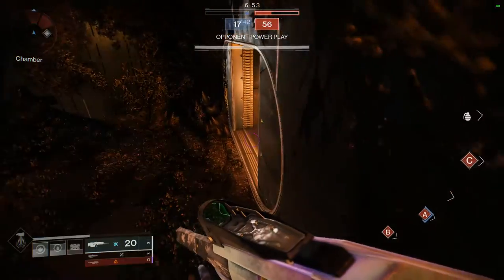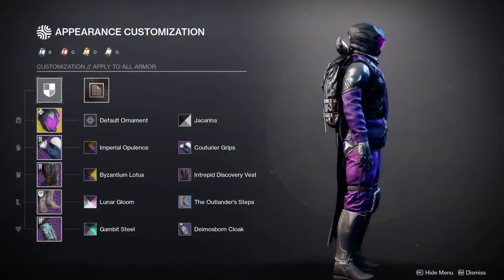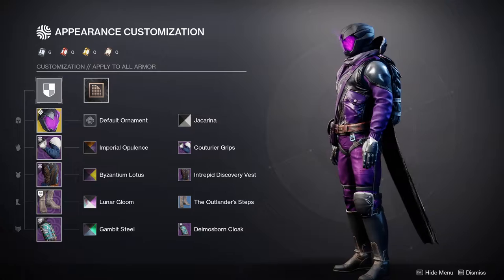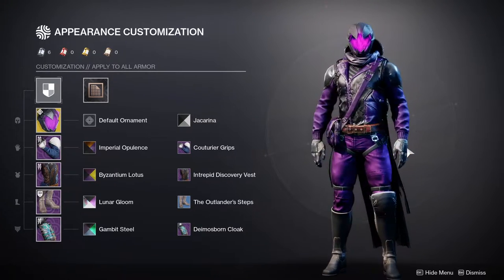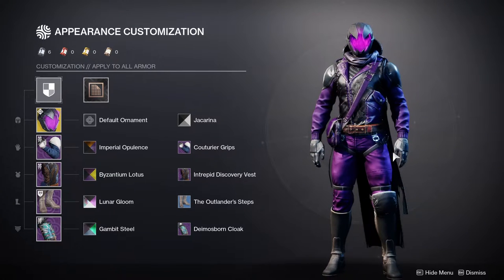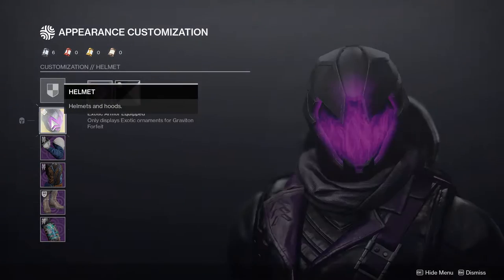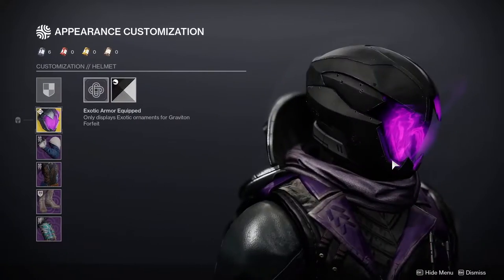If you guys like the video, like, comment, subscribe — but without further ado, let's get right into it. So this is my Hunter — this came out very, very good in my opinion. The whole thing about these sets in particular is they're all going to be purple mostly, because two out of the three exotics are connected to void, and because of Void 3.0 I was like, let's just make it all void themed. For Hunters we got the Graviton Forfeit — one of my favorite helmets from D1.